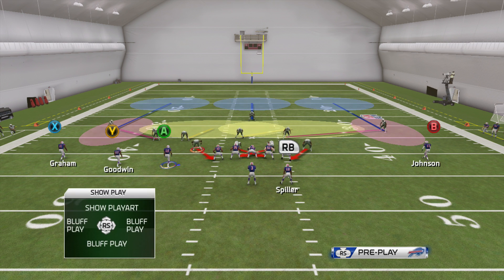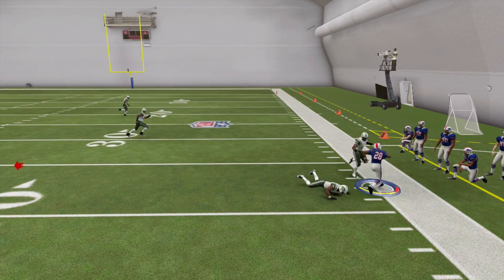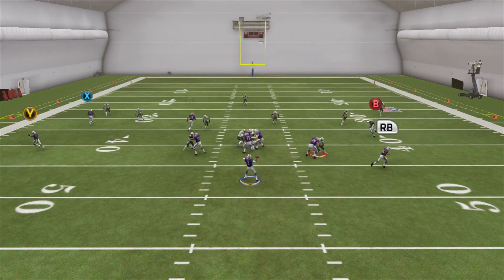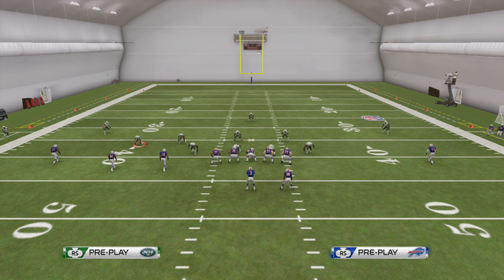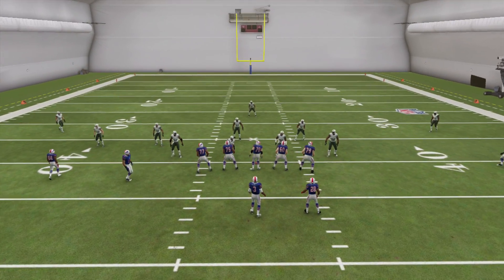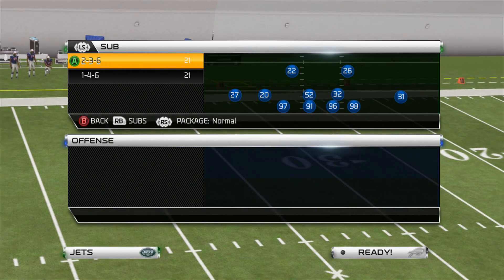Now we'll change this to a cover four type look with curl flats, or cover three with curl flats — a lot of people run this. In those cases it's all about hitting the running back. You just have to take those small yards because people will get annoyed and eventually adjust, putting flats out there. Same thing with the wheel on the left — this one actually gets a lot more yards. Basically what they have to do is put flats on both sidelines to take this away. And when they do that, it doesn't really matter: you still have the drag, the cross, the deep post — all three effective routes stretching the field. Against max coverage it just gives you all day to let these routes develop deep down the field.